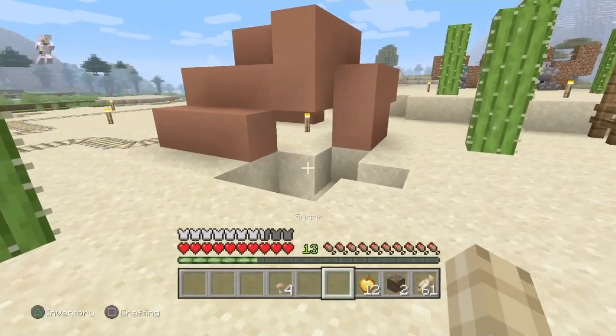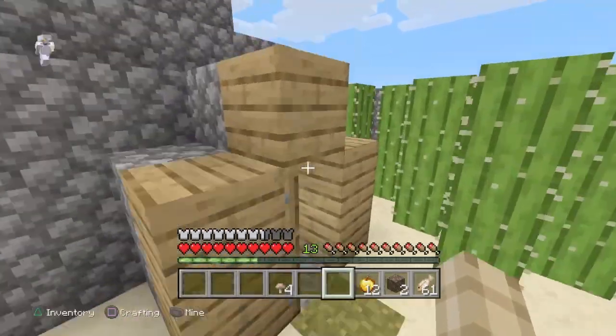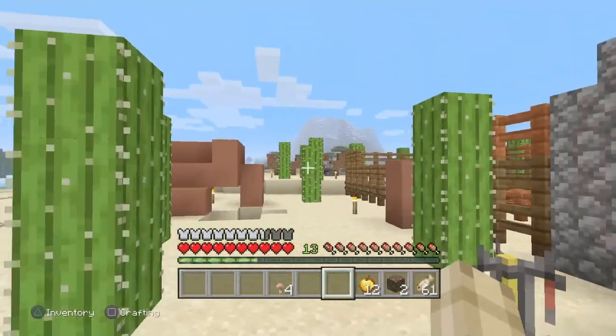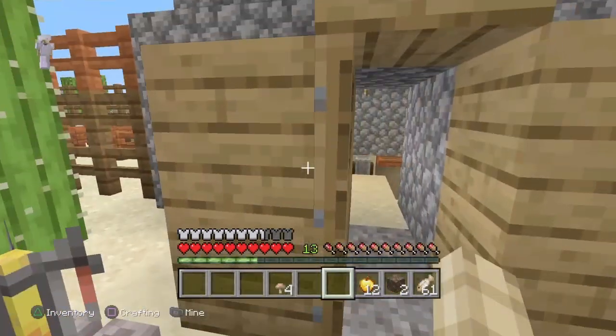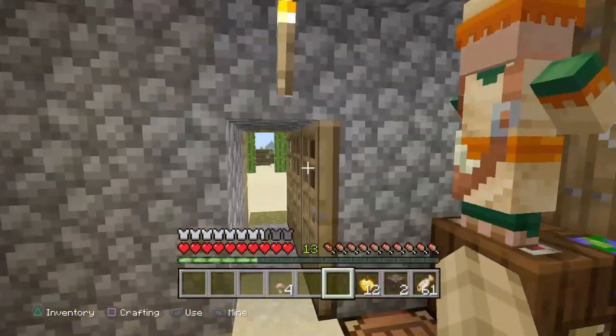Once you have your two ingredients, go up to your zombie villager and throw the splash potion of weakness at him. If it's nighttime and it's about to turn day, I'd suggest trapping him because the process takes up to around five minutes — and you might want to stay nearby because he might despawn.